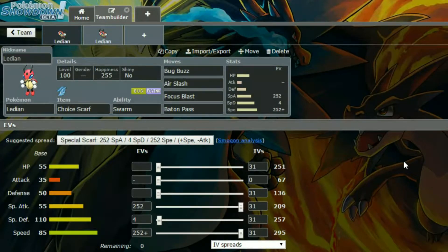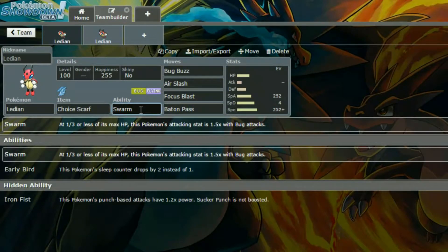First of all, we have a Choice Scarf set. I didn't really know how to run this — I've never run a Lydian, and I don't know if anyone has, but I put a Choice Scarf. I gave it Swarm. I don't know if I even checked the other abilities. Early Bird and Iron Fist isn't practical in this set, so Swarm it is.